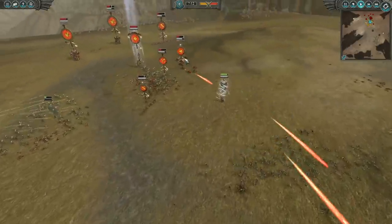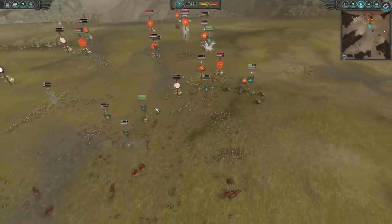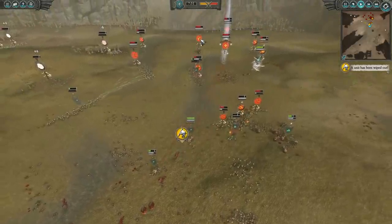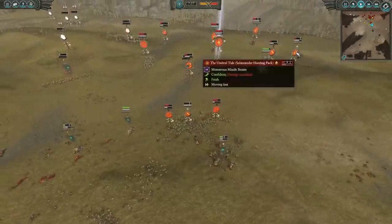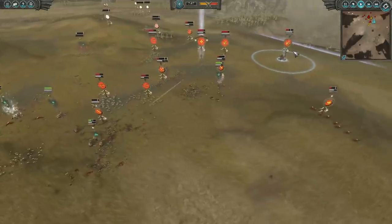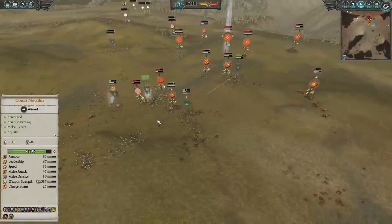Count Noctilus is going to be pushing up and screening a little bit, going after the Umbral Tide. The Lamprey's Revenge piling in, just dripping all over the Zombie Pirate Pull Arms, able to fend those guys off. The two Gunnery Whites are pretty respectable in combat. Thankfully, we forced back the Umbral Tide with Count Noctilus, and the Gunnery Whites with their long rifles start shooting into the Slon. We do use a Wraithstorm here — 3,100 HP down to 26, about 500 damage. Very, very nice to get that damage on an SEM especially. Here is the Shield of the Old One.